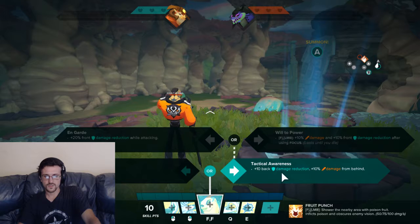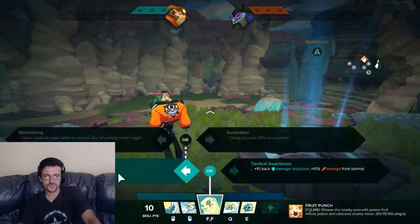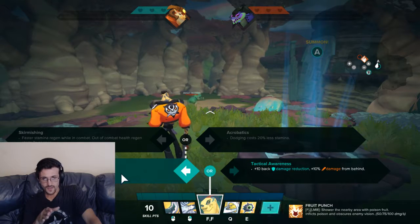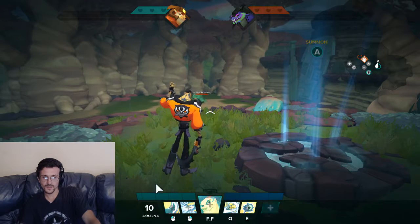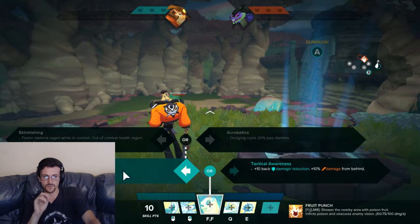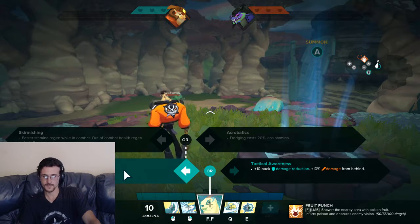For alt options: Tactical Awareness gives damage reduction and bonus damage from behind — not my favorite but useful situationally. Plus 25 max stamina is your meta option for a fighter who needs to go in and out. Acrobatics makes dodging cost 20 less stamina — his kit works well with dodging so Acrobatics is your most common baseline choice. Skirmishing gives faster stamina regen in combat and health regen starts two seconds sooner — also very good for the in-out playstyle.